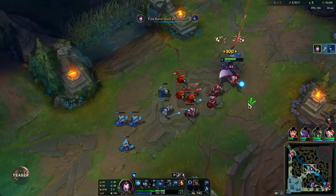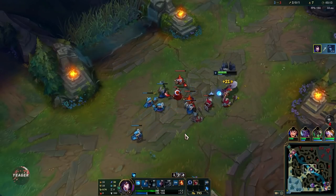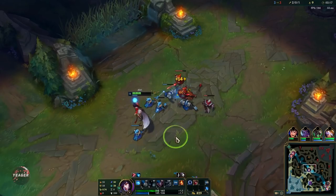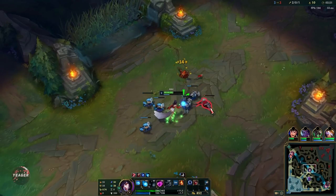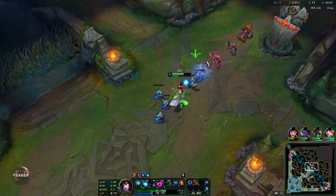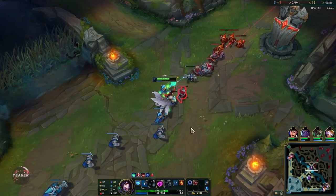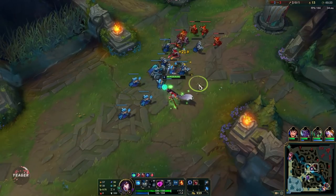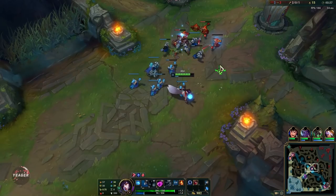That right there was the Charm. You can use E plus Flash like I did right there — you can stay behind the minion wave and then catch people off guard, and it actually works most of the time. Just make sure that they don't have any enemy minions in front of them. Your E also amplifies the damage they will be taking from your abilities, so make sure that you start combos off with the E first.